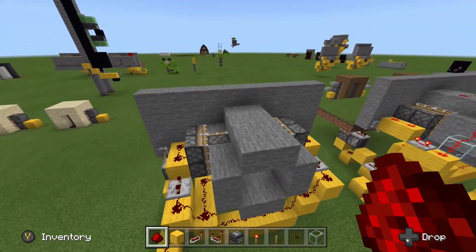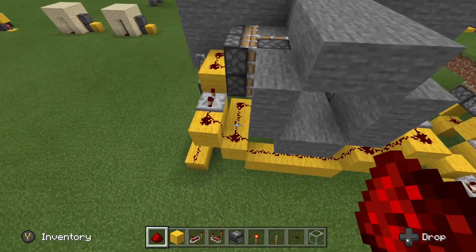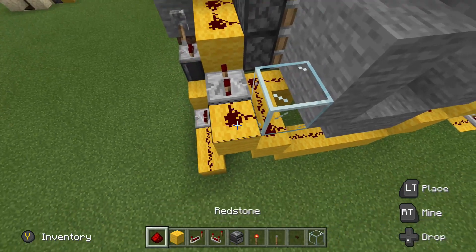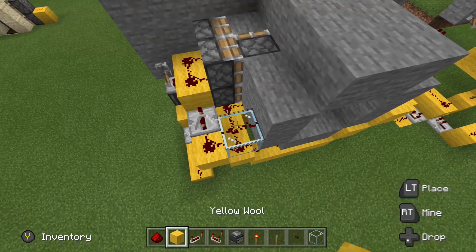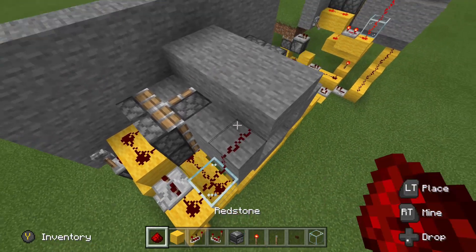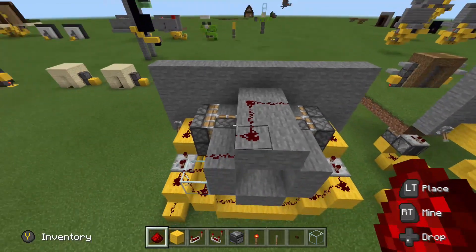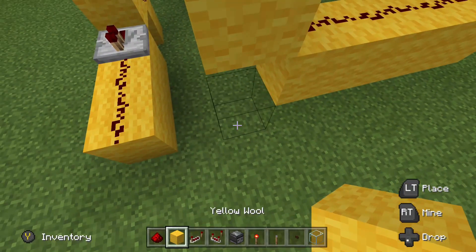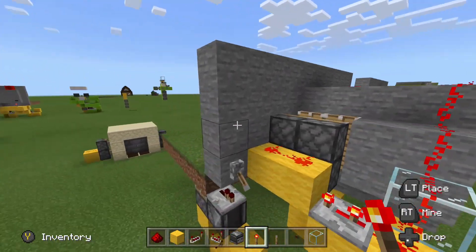Next we need to power those top two blocks above those two pistons so we can get the full closing action of our door. The way we are going to do that is put a glass block or a half slab right there, place redstone dust on top of it, and run your redstone right up here, turn it, and right over the top of those two pistons. Then we will go ahead and power this thing by putting a block there and a redstone torch under that.